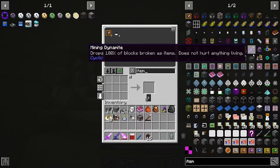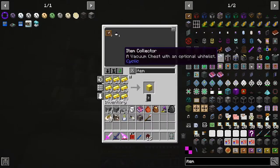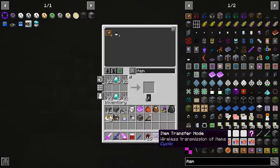Hello everyone and welcome back to MC Eternal. This episode I want to make my item transfer node. With a piece of that and one of these — boom — item transfer node. Make one of them.